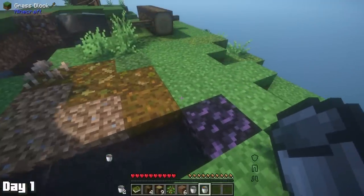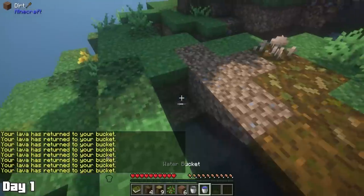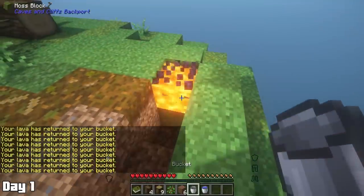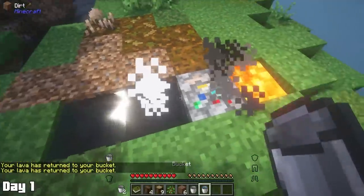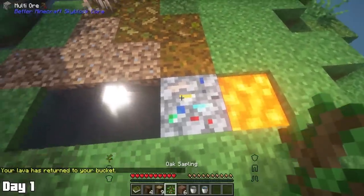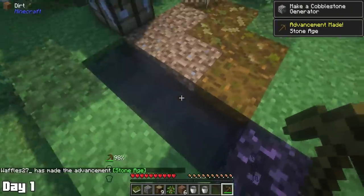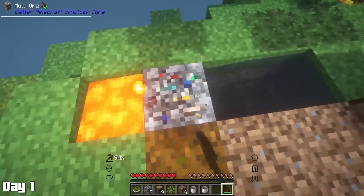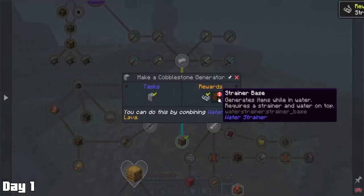At this point I thought I was going to have to restart the world until I learned that if I right-click the obsidian, it did something. I love when a mod creator knows that dummies are going to be playing the mod pack like me. This cobblestone seems to have some rainbow acne, and you would really think I would have learned by now. Believe it or not, I finally figured out the cobble generator, which allowed us to complete our second quest.